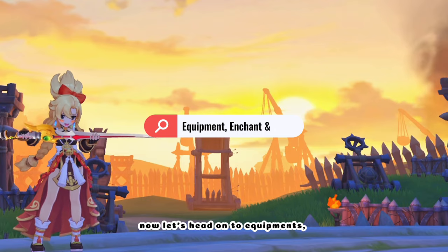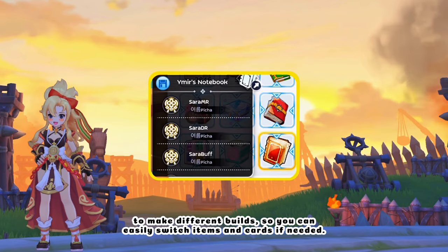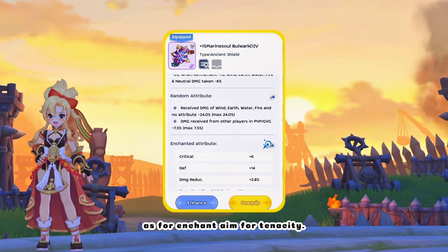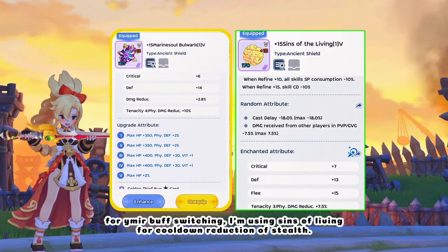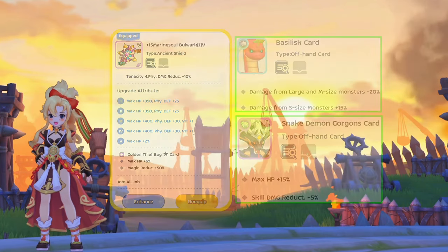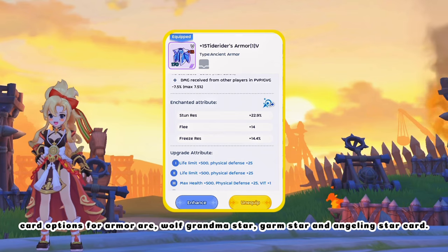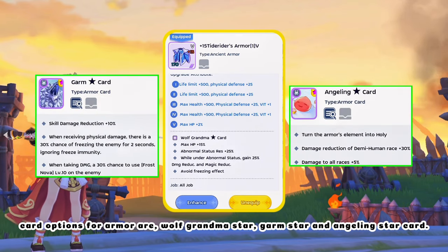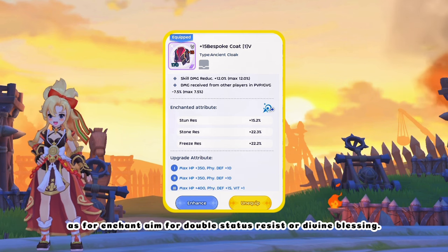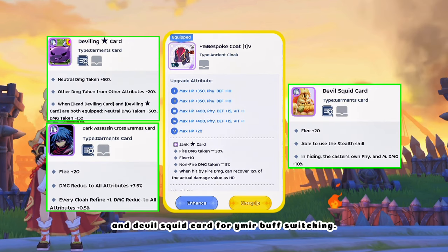Now let's head on to equipment — again, adjust anything if you have better options available. Remember to maximize Emer Notebook Switching to make different builds so you can easily switch items and cards if needed. Marine Soul Bulwark Offhand for element reductions, with Enchant aimed for Tenacity. For Emer Buff switching, I'm using Sins of Living for cooldown reduction of stealth. Card options for Offhand are Golden Thief Bug Star, Basilisk, and Snake Demon Gorgon card. Tide Rider's Armor for more element reduction, Stun and Freeze resist, with Enchant aimed for double status resist. Card options for Armor are Wolf Grandma Star, Garm Star, and Angeline Star card. Bespoke Coat Garment to balance out damage and magic damage reduction, with Enchant aimed for double status resist or Divine Blessing. Card options for Garment are Jack Star, Deviling Star, Dark Assassin Cross Eremes, and Devil Squid card for Emer Buff Switching.